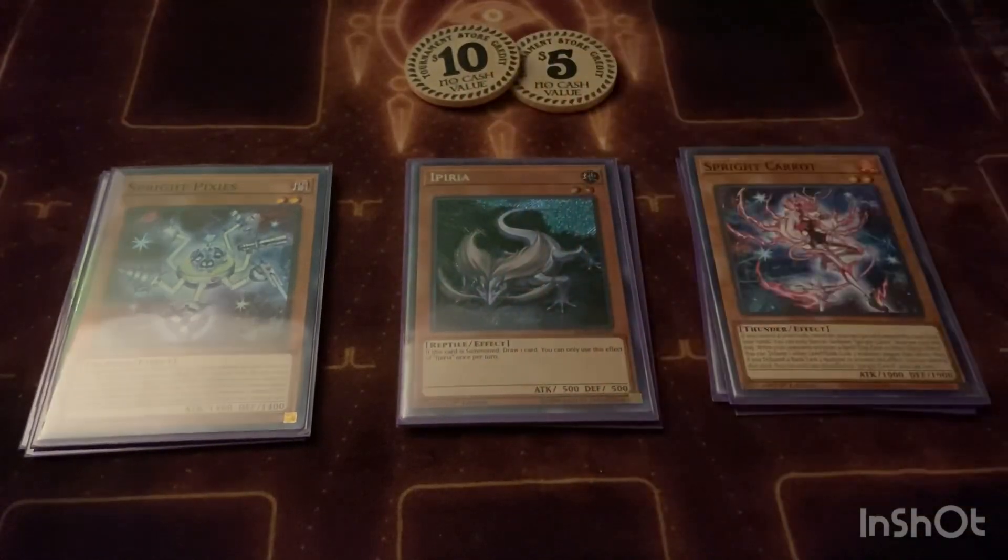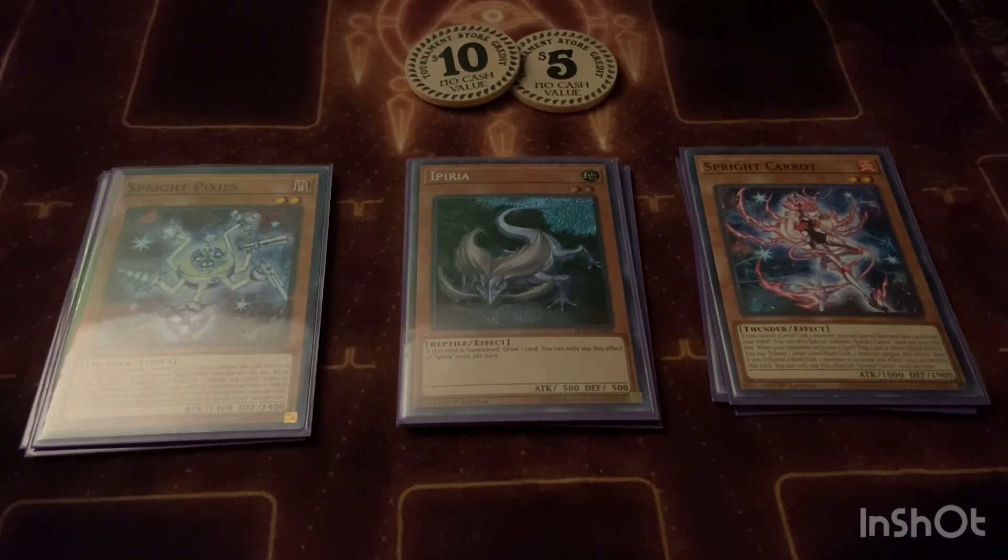Then we play the one honorary Live Twin slash Sprite — Imperia. This card is very very strong. If it's normal or special summoned it lets you draw a card, and we all love drawing cards.